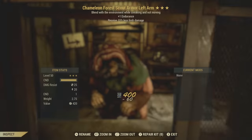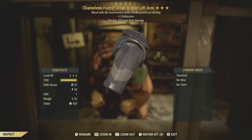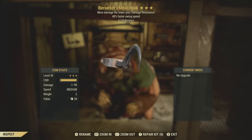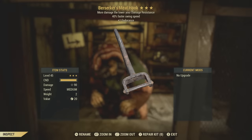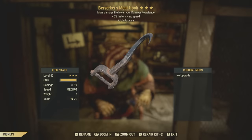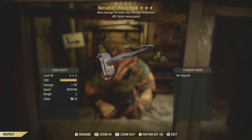A chameleon four scout armor left arm — received 15% less land damage. That's not horrible, I guess. Berserker's meat hook — not really what I was wanting, but the rolls on it aren't too horrible. I typically have high damage resistance, but that 40% faster swing speed and plus one endurance isn't bad to have on a meat hook.